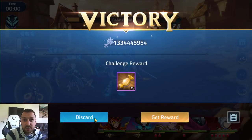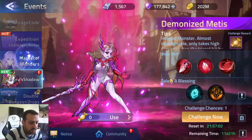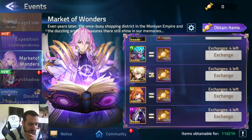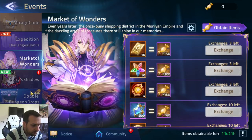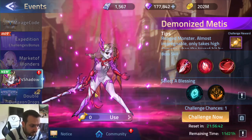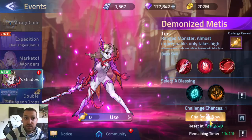On the Market of Wonder you can get Akashic or Anna — I'm definitely aiming for one Akashic. There are some pretty nice choices here. We also get Talisman of the Universe and Glory's Shadow. Then on the Demonized Medis, let's challenge again — I'll show you some other formations.